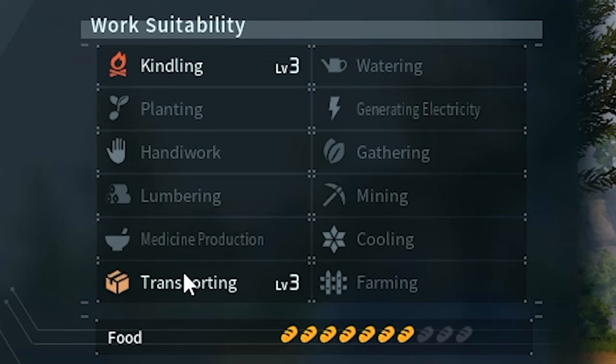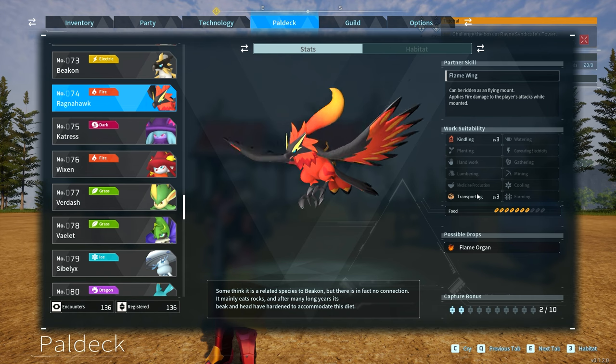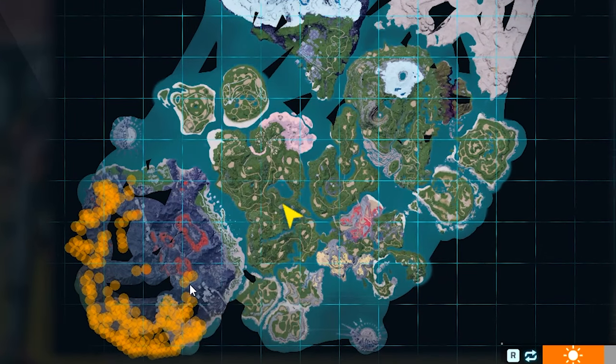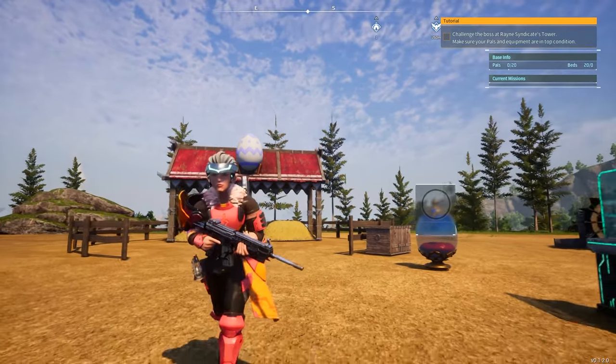When Ragnahawk has nothing to burn, it's going to pick up loot lying on the ground and transport it to chests or wherever things need to be. So if there's no fire work, it's still going to be working — not just sitting there doing nothing like Jormantide would be doing. So Ragnahawk is probably the best one to get for kindling. It can be found around the volcano area, but it's going to be too high level to catch there, since we want it at level 20, so we're going to breed it.